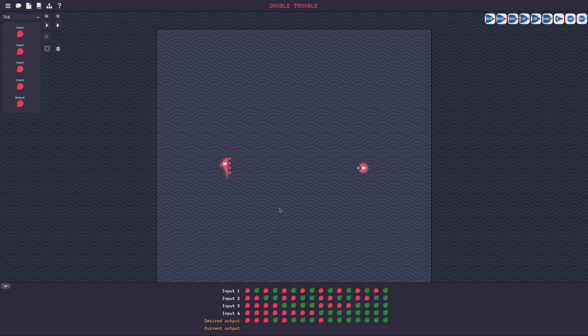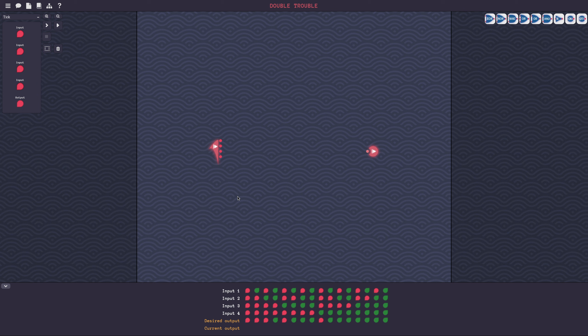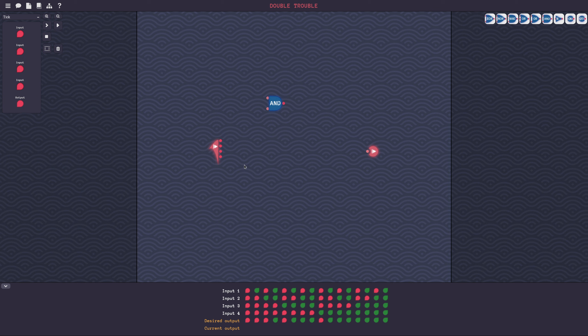There's an easy immediate solution, but probably not beautiful. I can just AND every pair — how many pairs would that be? Let me count: one, two, three, four, five, six — I believe it's six pairs. So I would use six ANDs, AND everything with everything, then OR the results.